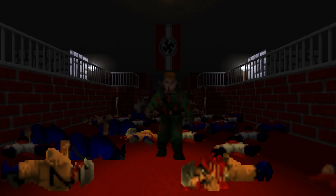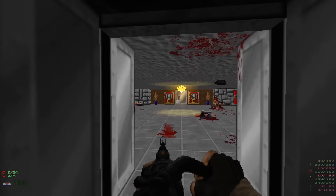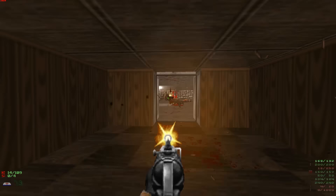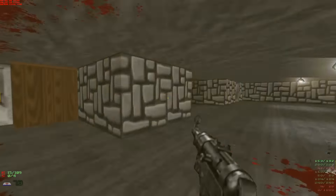Brutal Wolfenstein 3D is the latest old-school shooting game that someone has thrown the word 'brutal' at the start of and had the violence and carnage ramped right up to the nth degree. Developed by a guy called Zeo McCall, it's put together in a bit of a weird way — it's not a modification of the original Wolfenstein 3D running on the old engine; it's actually the entire game remade into the Doom engine, which then needs to be run with a source port like ZDoom.